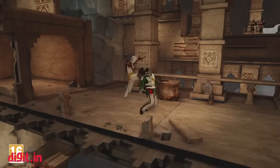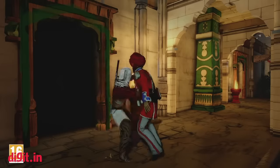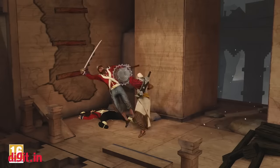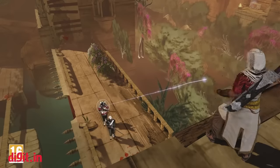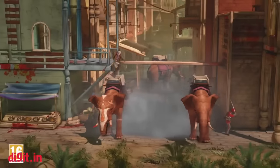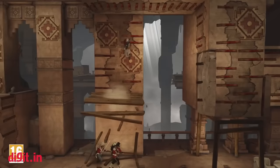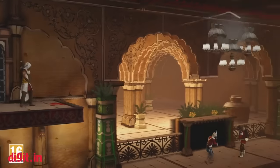No assassin would be complete without their iconic hidden blade — or in this case, Arbaz's unique version, the trident blade. The chakram can also take out foes from afar. Feeling creative? Look for opportunities to use Arbaz's weapons and gadgets with the environment to take down multiple enemies at a time, or in one blow.